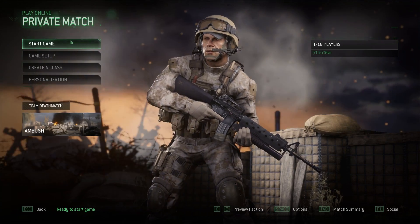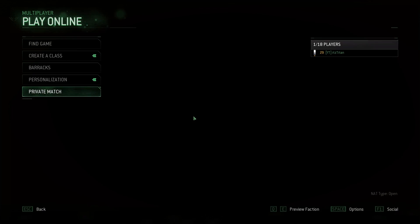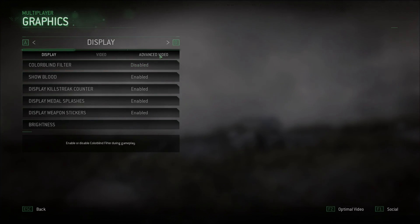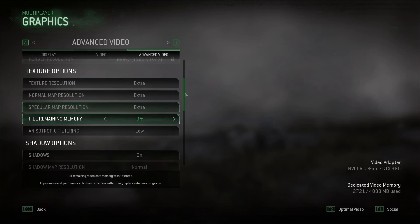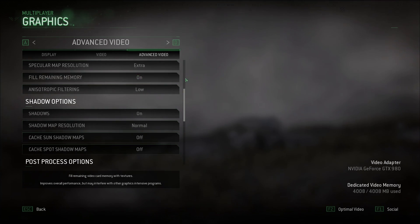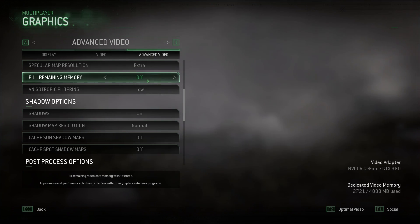Moving on to the second issue — FPS drops and stuttering. Press Space on your keyboard, then navigate to Graphics and Advanced Video. Scroll down to 'Fill Remaining Memory' — if you have this turned on, make sure to turn it off. After that, restart the game and come back, because there are more settings to configure.